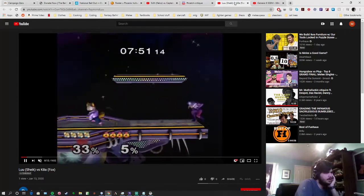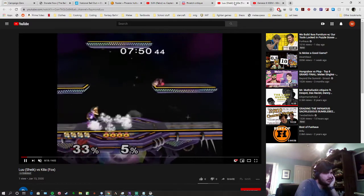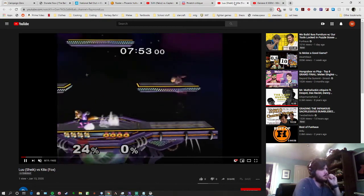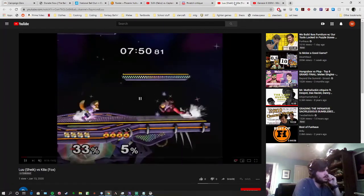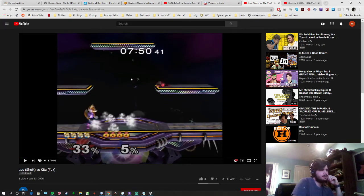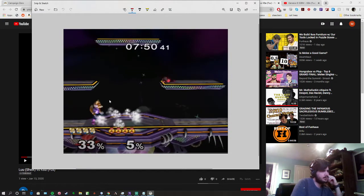What I'm noticing here is that you're kind of lunging into Fox's space. Instead of doing this short hop nair forward — where you put yourself at risk of Fox setting up pressure on your landing — you end up giving Fox a position where he can just set up pressure on your landing. Fox is out of lag right here and you're landing into his threat range.